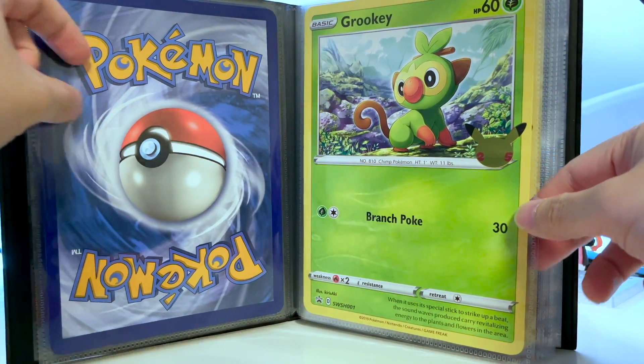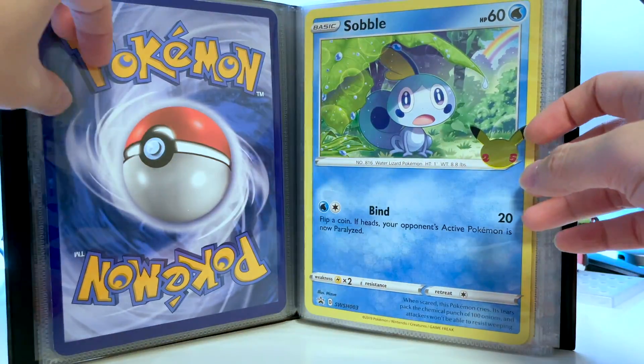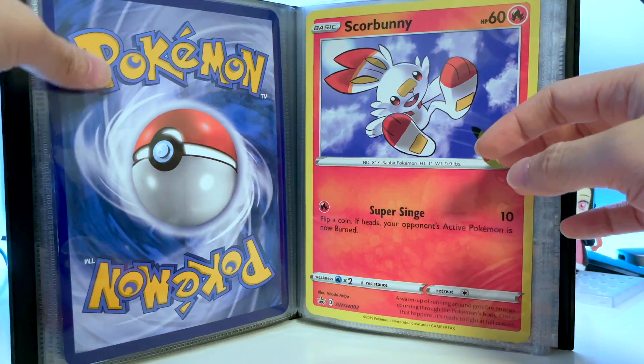So those were the three Jumbo size cards that we got today. Let me know if you guys are collecting them as well. And if you are, which first partner pack are you most excited for? For me, it would be the Johto region.